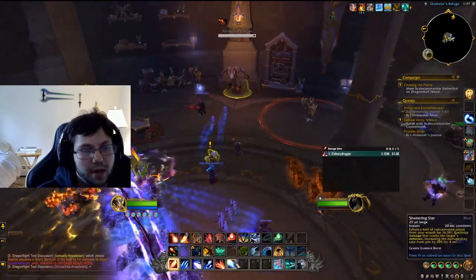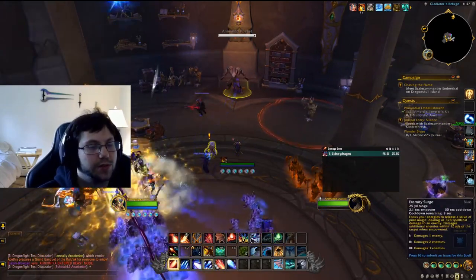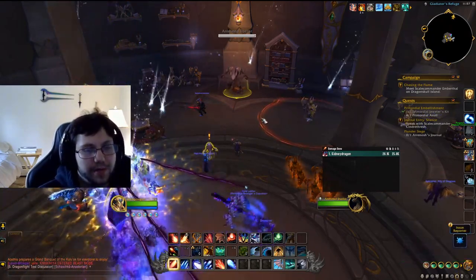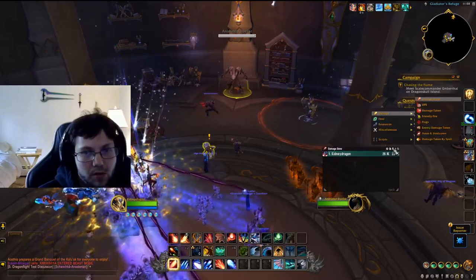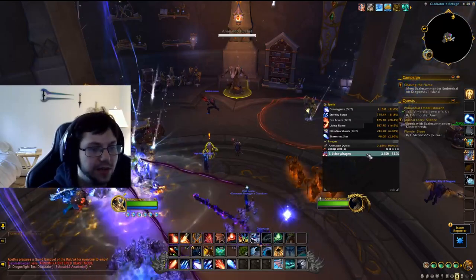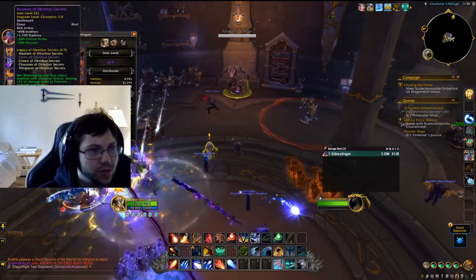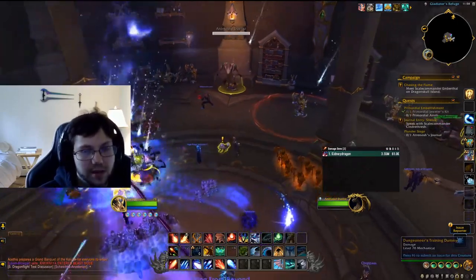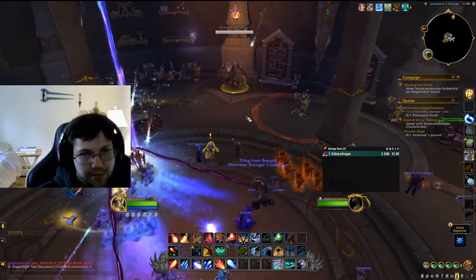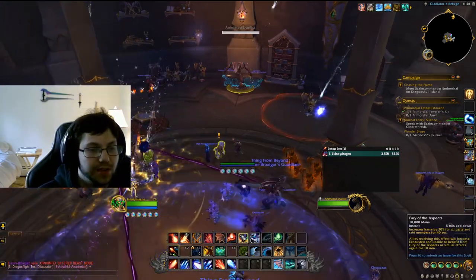The biggest Disintegrate window you're going to get outside of Dragon Rage is your Shattering Star into Eternity Surge into Disintegrate combo. Since Disintegrate is most of our damage, that window is really important. Also, our four set scales with Disintegrate damage, so the more damage you can squeeze into those Disintegrates, the better. That's your core single target rotation outside of Dragon Rage.